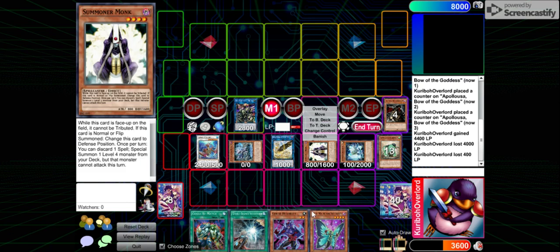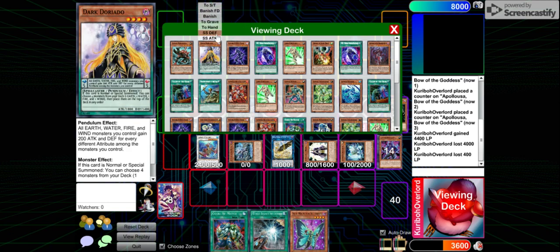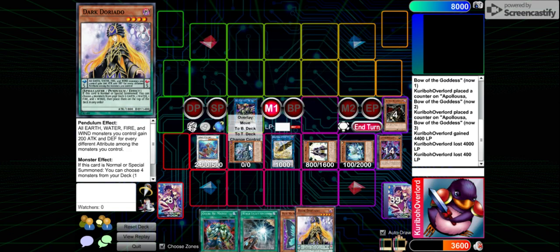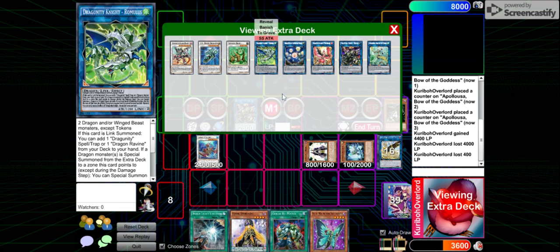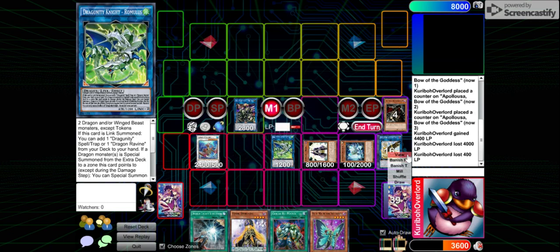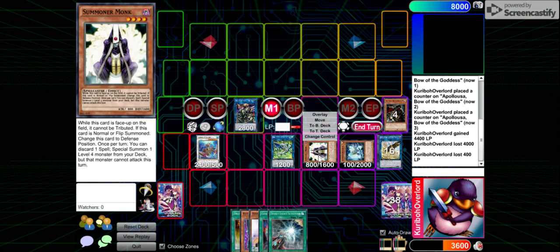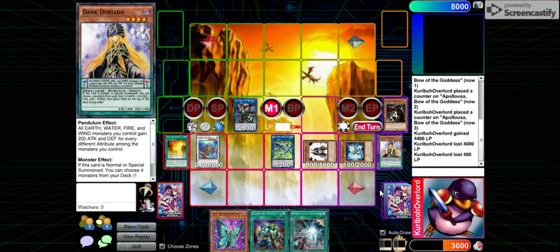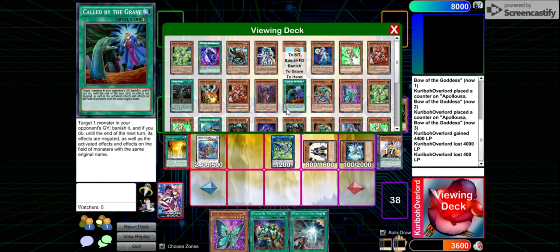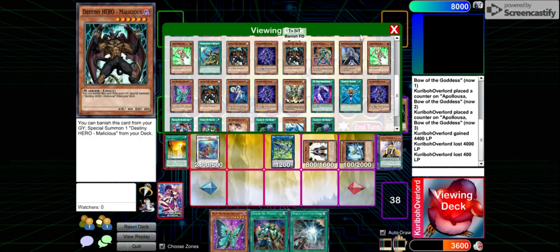From here, go Omni on Summoner Monk, discarding the Headbat to add Dark Doriado. From here, link Ecua — go into Romulus. Effect of Romulus: adding Ravine. Activate Ravine, pitching Dark Doriado, and using its effect to send Tempest to the Graveyard.